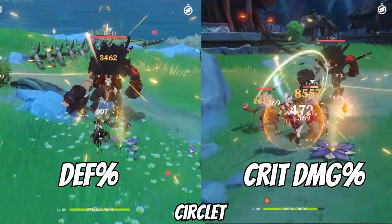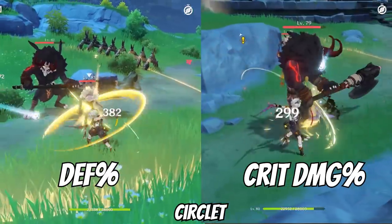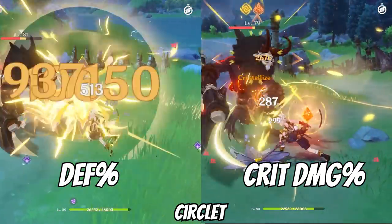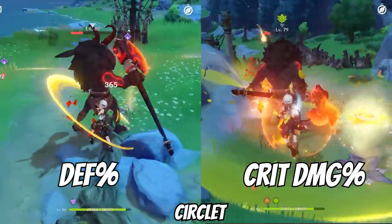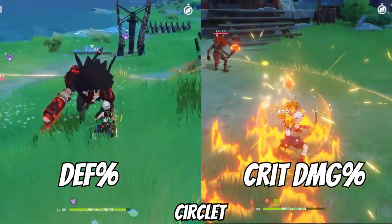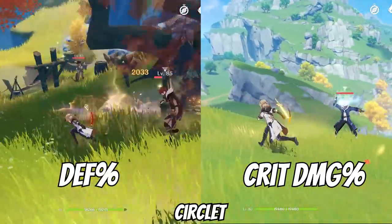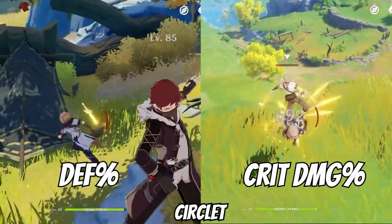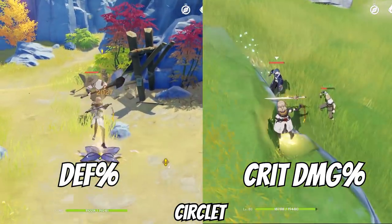The extra damage triggered by his skill scales off of defense and it is his most consistent source of damage as a support, so defense is a very good stat on him — but it does not boost the initial damage of the skill nor the damage of his ult. For that reason, I have found that crit damage, which boosts the damage of all of his abilities, can provide more benefit than defense percentage on the circlet at times, especially if you use his ult on cooldown and hit more than one enemy with it. This will heavily depend on how many monsters you are able to hit, and they are both very close in value, so either is perfectly fine. Of course, if you have C2, defense percentage becomes much better than crit damage in that situation.